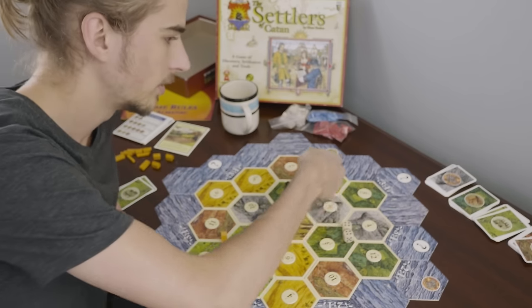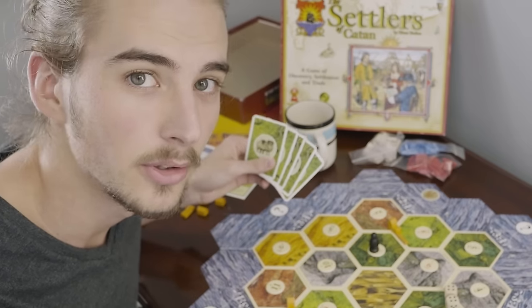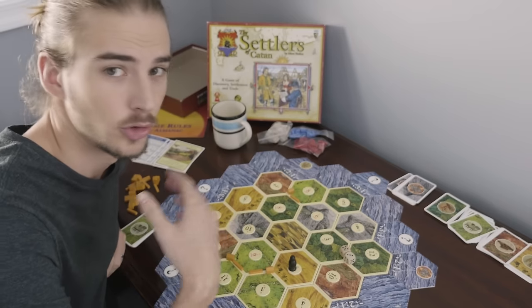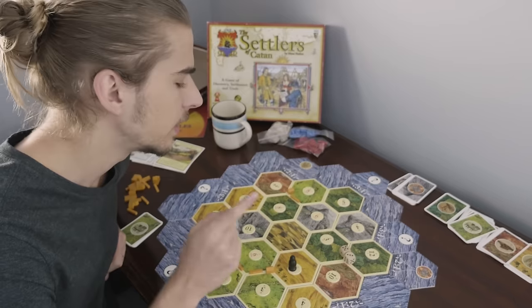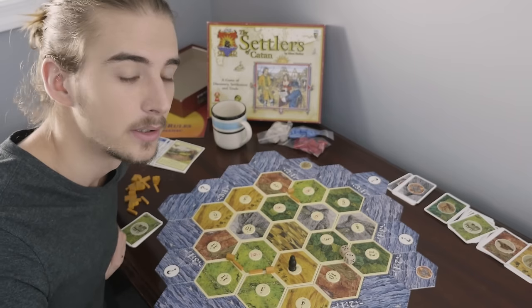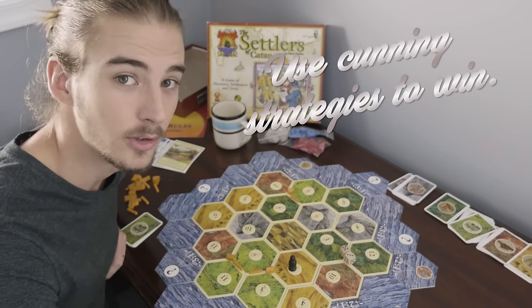That's an eight. Looks like I'll get two sheep. We're starting to build up a nice hand of resources. Now once you have a certain amount of resources collected, you can trade with other people. Remember, if anyone gets close to winning, refuse to trade with them. That's a very key aspect of the game and you can use that sort of psychological warfare.